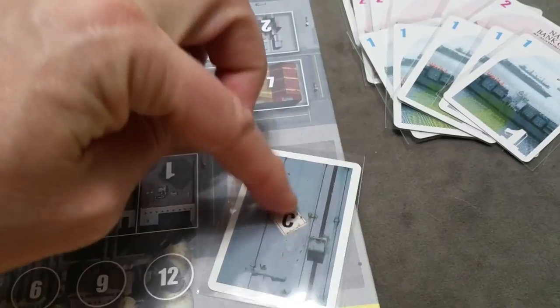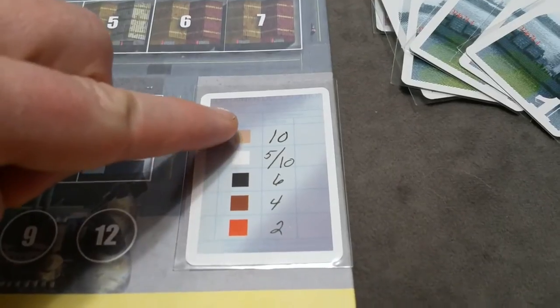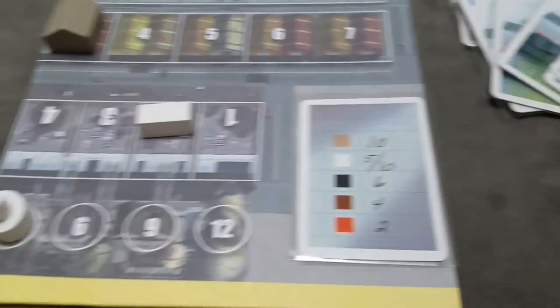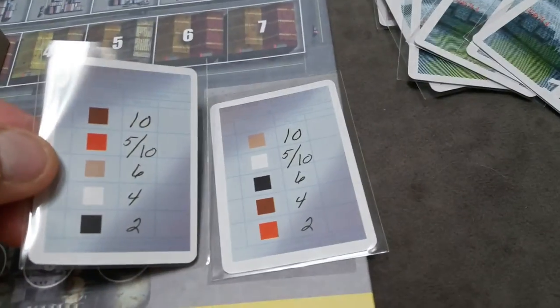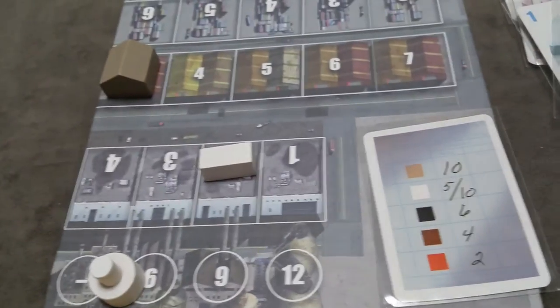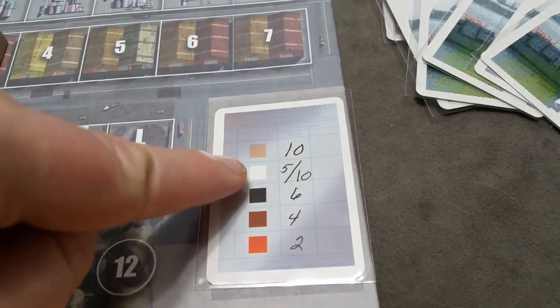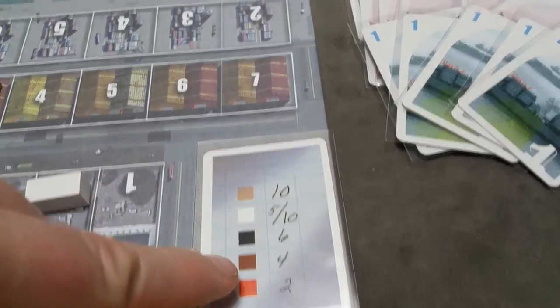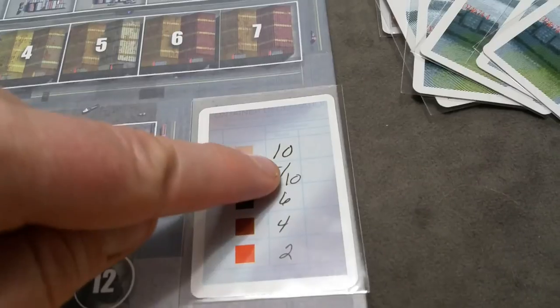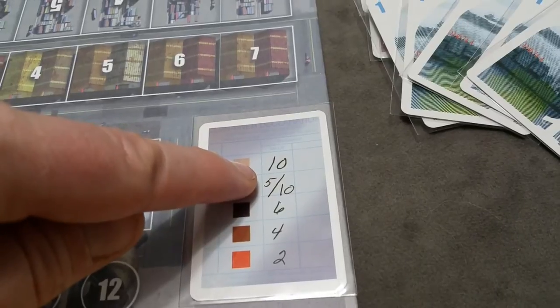All players will receive a secret container value card. These will be the values that containers are worth at the end of the game. For example, the dark brown one might be the most valuable at ten. The one with the dual symbol indicates that if you get one of every color onto your island spot at the end of the game, you're eligible to score the higher value. If not, you score the lower value.